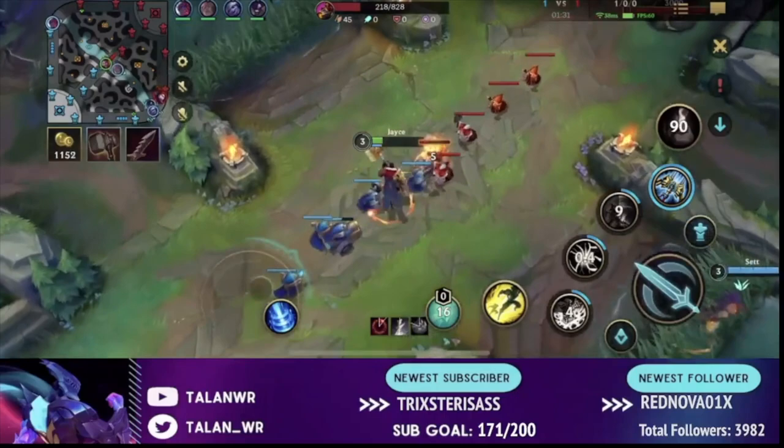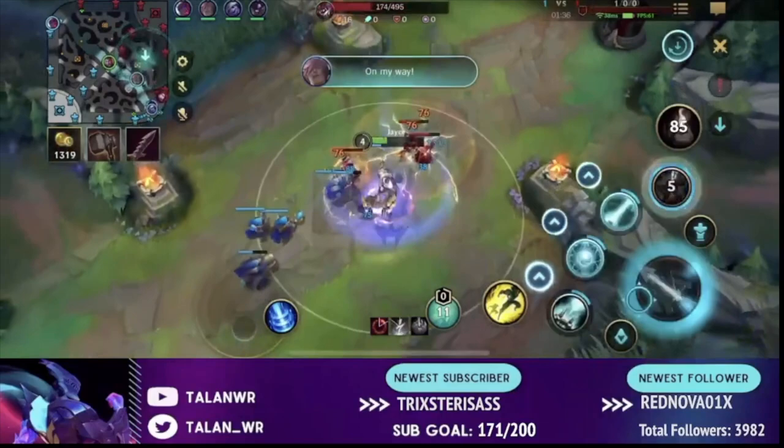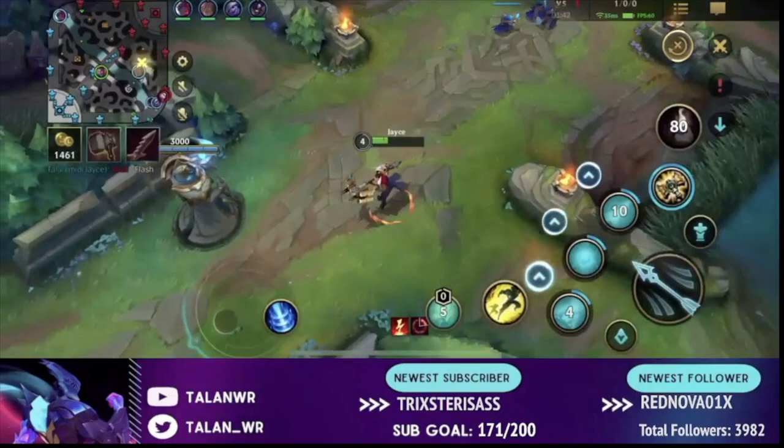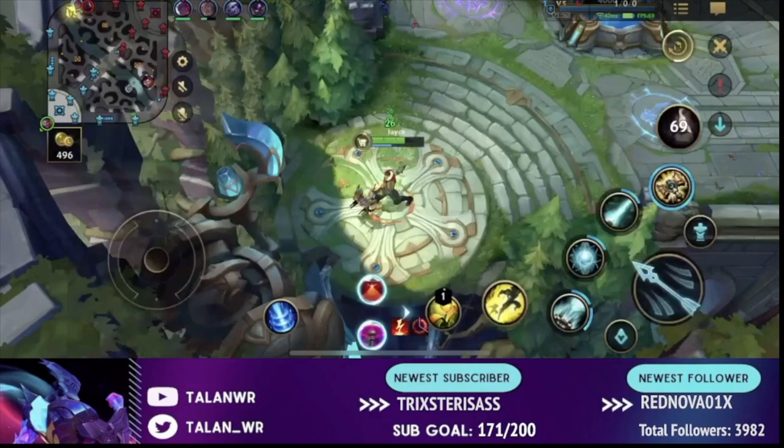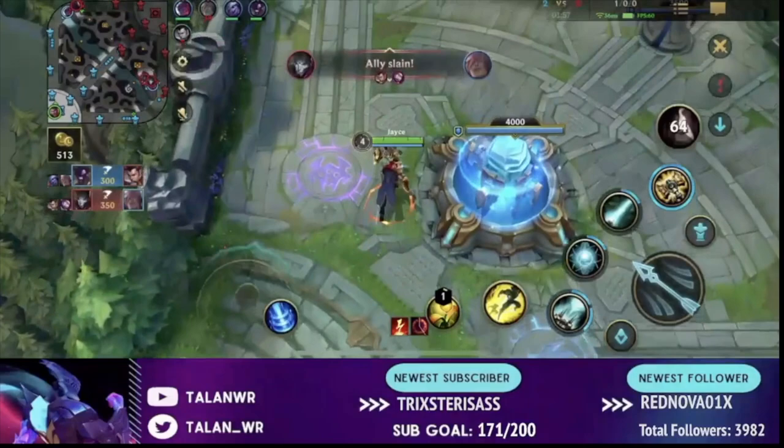For the rest of this lane I have the advantage on Akali because I'm going to have a gold lead. I'm going to back and get my Serrated Dirk, and that's going to be a big power spike. Whenever you can get your Serrated Dirk early in lane after getting a kill, that's very useful — my poke is going to be very difficult for Akali to deal with and I'll be able to zone her off of a lot of farm.